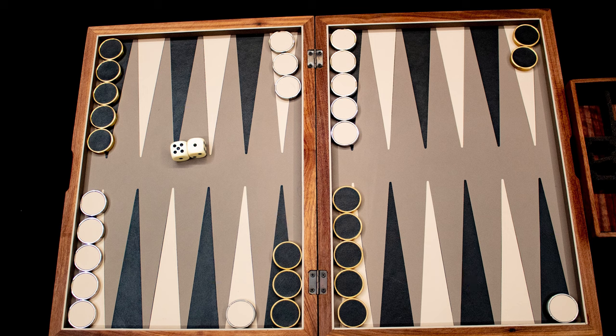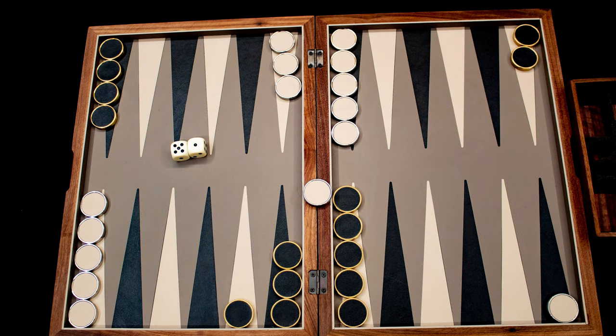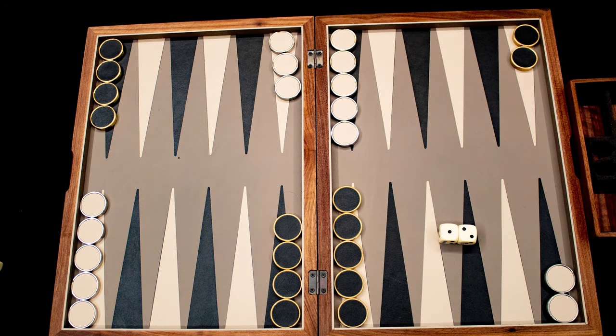Black rolls two dice and goes next, and uses the five to move on top of the solitary cream checker we moved earlier. This is bad news for cream — that checker is removed from the board and placed on the central bar. Black then uses the one to move onto a big stack, so they are safe from being bounced to the bar.